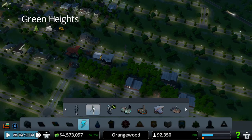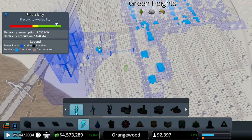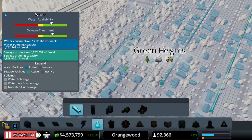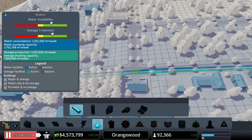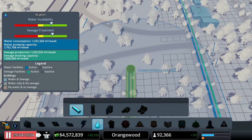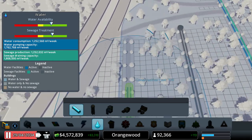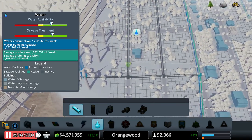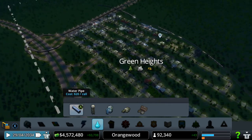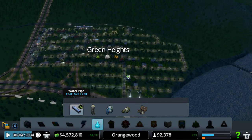Can we actually destroy this power line connected over here? Yes we can. They need water, so let me first give them some water because otherwise they're going to complain, and that's bad. We don't want any people complaining about water — everybody gets their water. Then we're going to have another little pipeline going towards here. Green Heights is actually growing pretty rapidly.